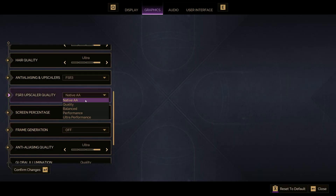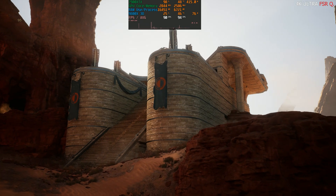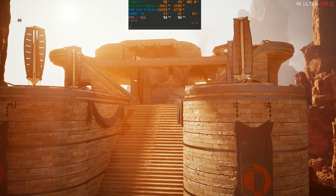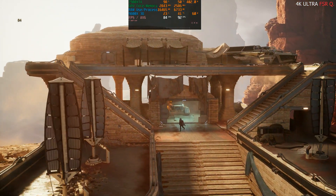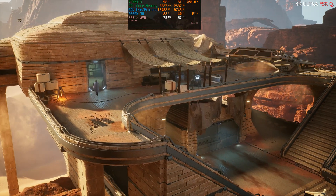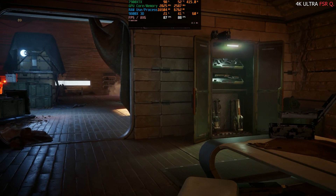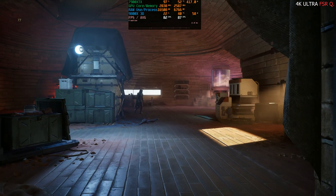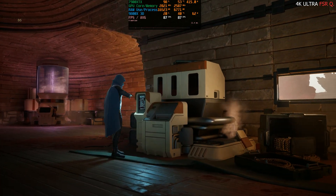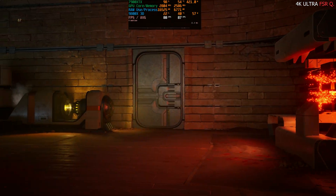Now we're going to take a look at FSR quality, and it's definitely how I would play the game — I think native is a bit too demanding. If we just drop FSR to quality, the game still looks really good and we nearly double our fps just by using FSR quality. I've said it before and I'll say it again: with Unreal Engine 5 it doesn't make a ton of sense to run at native resolution. Native will look a bit crisper and cleaner, but the performance cost is quite high. Dropping to FSR, DLSS, or TSR quality is a good choice.